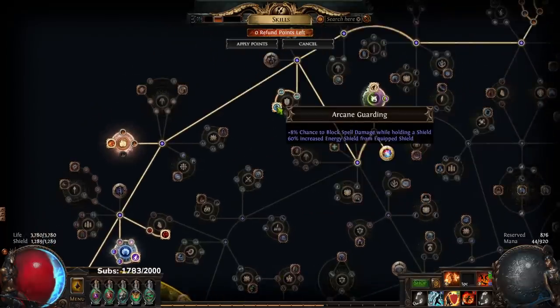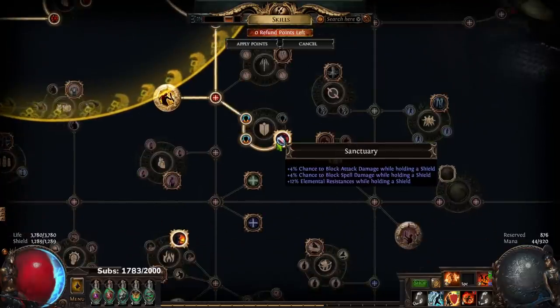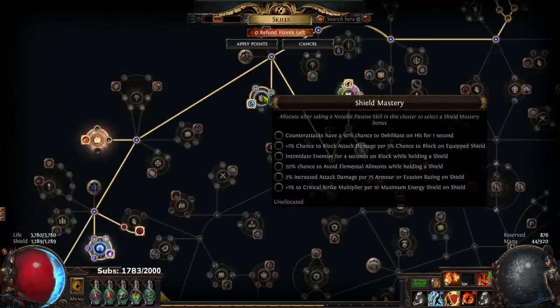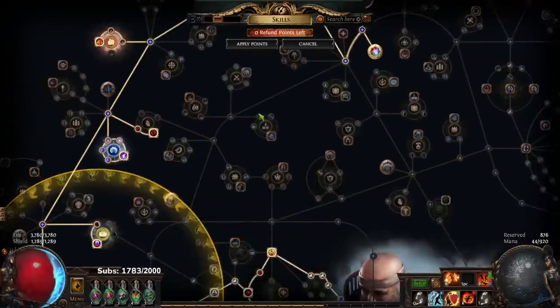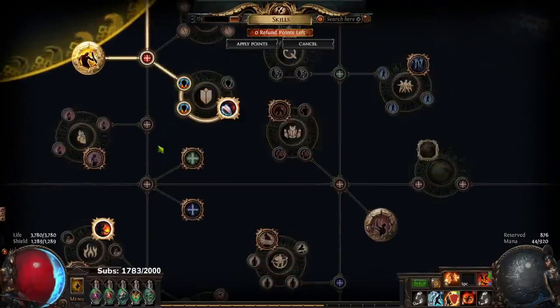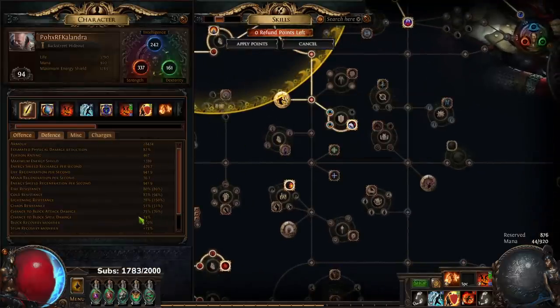For the Aegis swap on the tree, you're going to take Arcane Guarding, then come down and take Sanctuary. You could technically just take the mastery for block, but the thing is you spend a few extra points to gain a ton of bonus elemental resistances, so that's why I do this.